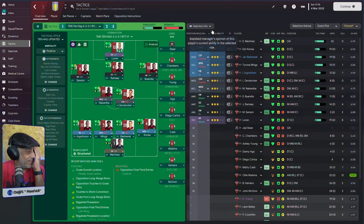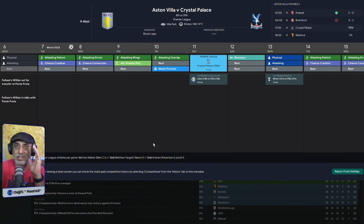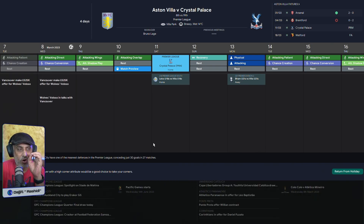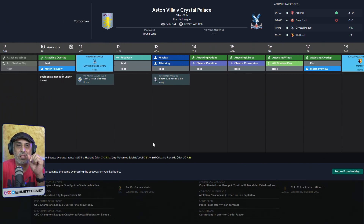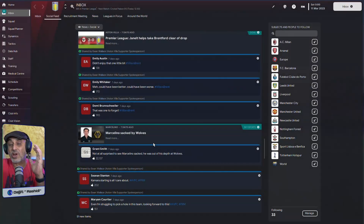Now for another tactic. Mezzala and inverted winger on support — okay, this isn't so bad. It's not that crazy because this guy is on support duty. But Tyrone Mings cannot be trusted with this role. The last thing I care about in this game is that he's got a left foot so he can only play on the left flank. You're losing a lot of creativity with your tactics when you think that way.